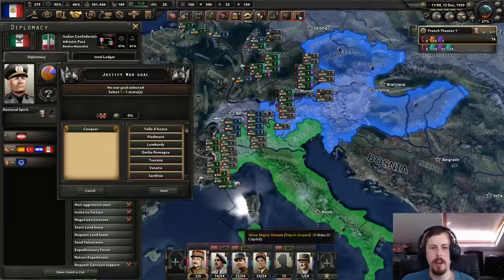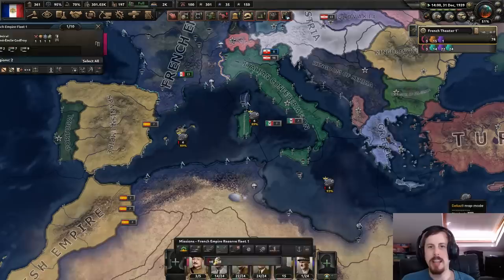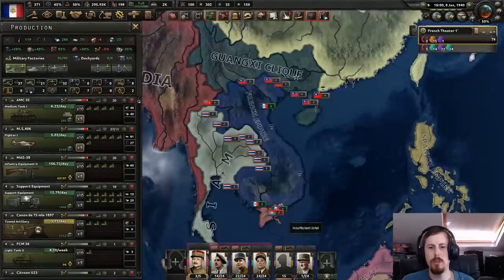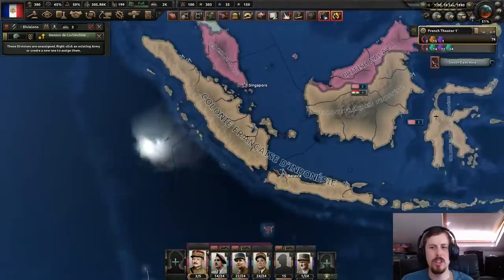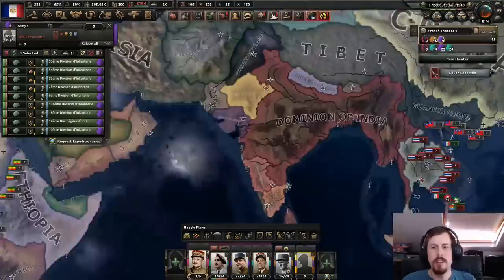I want Sardinia back, you asshole. I don't know how our navy will do — can it be worse than the Italians? I really hope my Indochina declares... come on, just let them win the war. I don't want to be in this war. Oh wait, there's more than one division. Siam joined — I would have just let it fall. I need to protect the rubber. I guess I do have some troops I could send down there. Let's send some troops to just hold this little bit of territory.